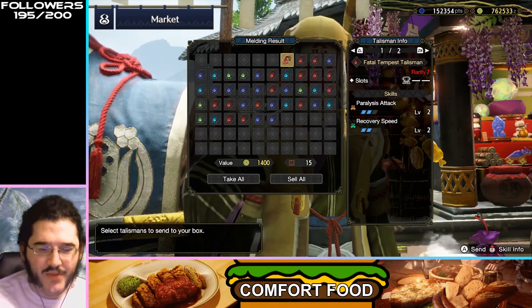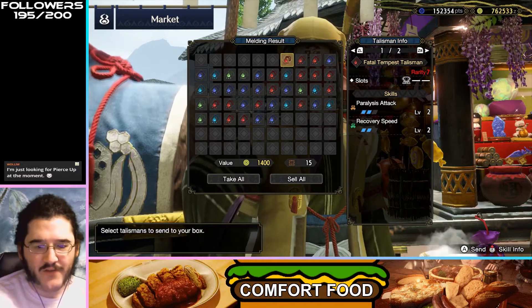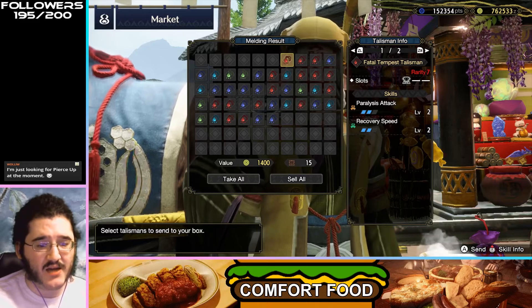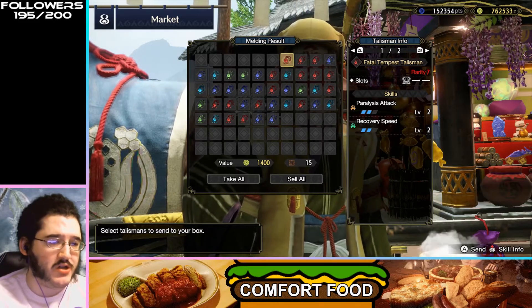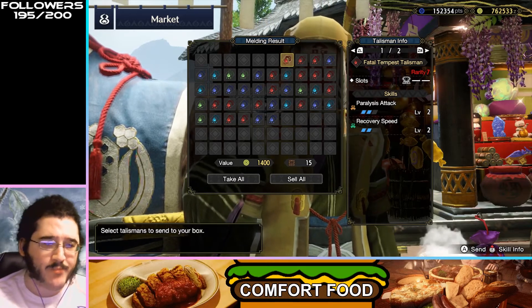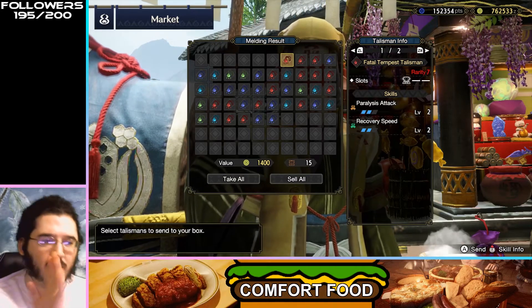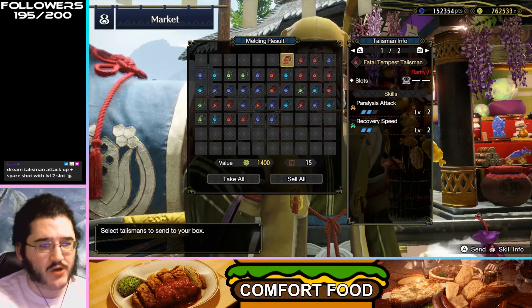This is pretty decent actually. Recovery Speed is a decent quality-of-life skill, and Paralysis Attack is a tier two gem right now — most of the status attacks are tier two gems. So getting two of it on this with a tier two slot means you could turn this into a Paralysis Attack talisman with a nice quality-of-life bonus. Especially if you were running a paralysis lance, the Recovery Speed gives your red health back from guarding really well. This is pretty usable.